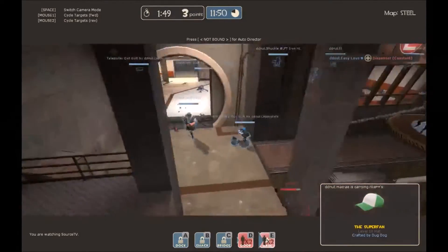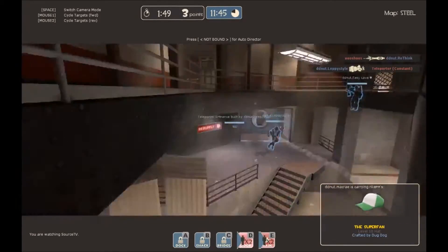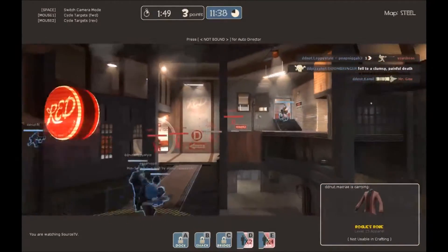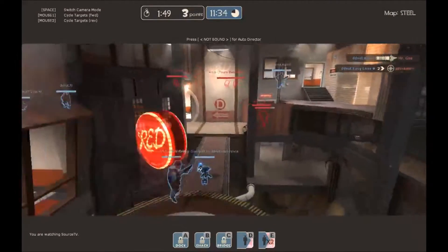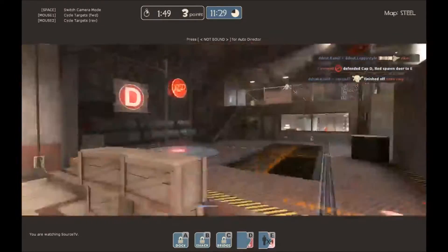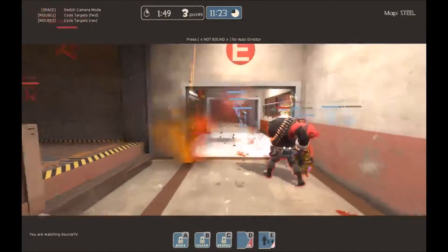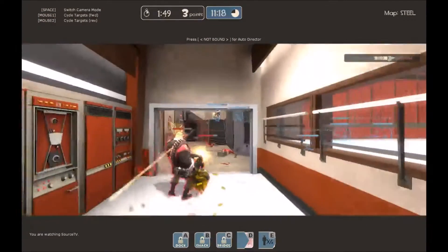We got the red spy trying to make a play on the blue engineer, but the blue engineer counters him. Blue heavy is just locking down these spawn doors — we got double caps going down, times two on E. We got someone capping D. The red medic is trying to take on this engineer. Yeah, that's it, that's it — it's over.